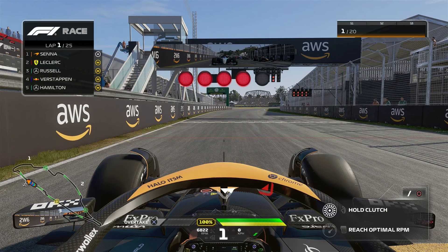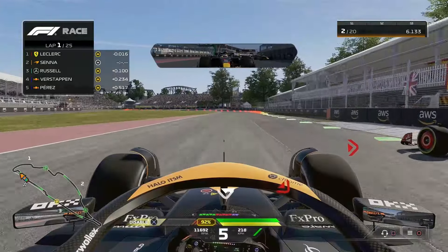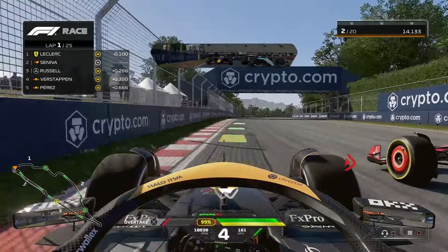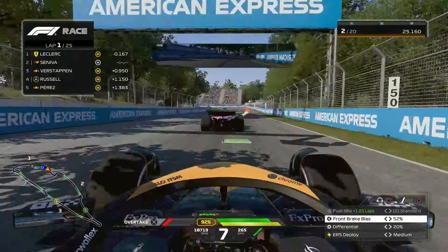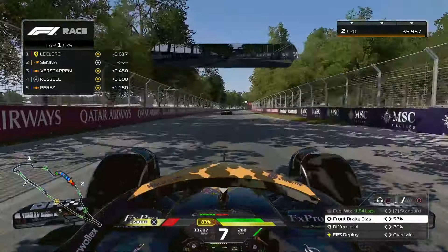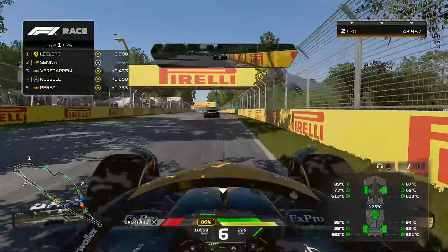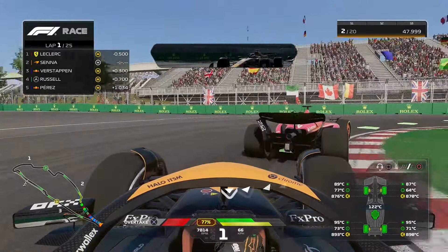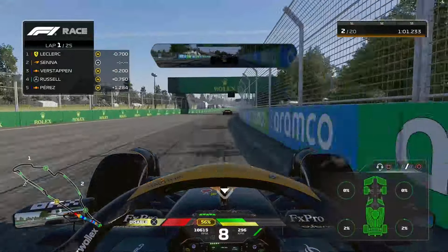Everyone behind me is on medium tyres - this is going to be a tough first few laps. It's a very dismal start with so much wheel spin. We go into turn one with the Ferrari of Leclerc. I've got a bit wide and crashed - we move on. We are in P2 off the start, which isn't that bad. My tyres feel so horrible right now - every single corner I'm getting massive oversteer and nearly spinning. I'm hoping that fixes as my tyres get warmer.